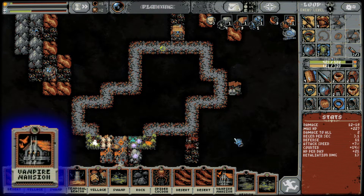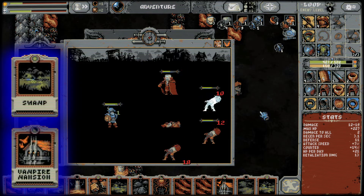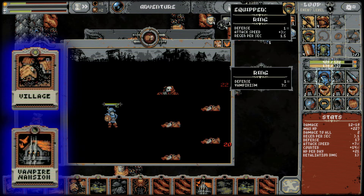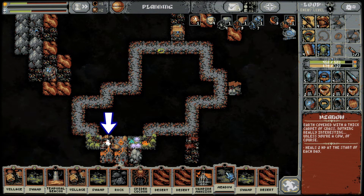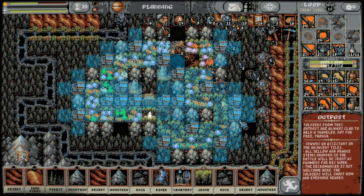For example, the vampire mansion spawns vampires if there's another mob present, and you can put swamps in their range since these tiles make lifesteal hurt. Or you can place a village next to a vampire mansion to change the village into a zombie infestation which spawns zombies plus a vampire, but after 3 loops the village upgrades and doesn't spawn zombies anymore. You can also try your luck with the temporal beacons — they cover a huge range but the watchers are difficult to kill so make sure you can dish out enough damage.